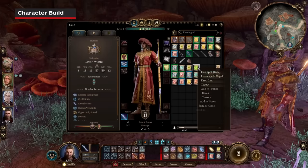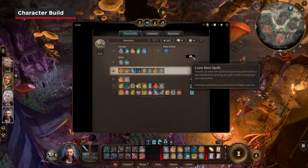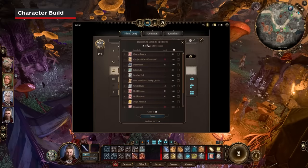Wizards can learn additional spells. Save those spell scrolls and feed them to Gale or another wizard to expand their magical repertoire. Just right-click the scroll while you have him selected and click Learn. It does cost some gold, however.